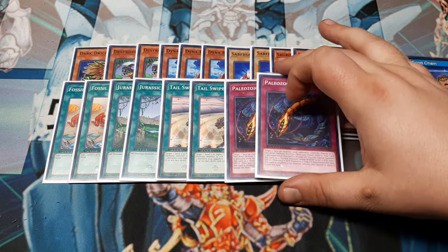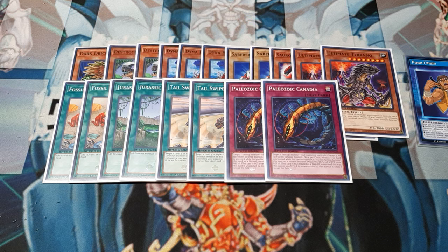For traps, two copies of Paleozoic Canadia. Target a face-up monster the opponent controls and put it face-down in defense — basically a trap Book of Moon. Once per chain, when a trap is activated while this is in the graveyard, you can special summon it as a two-star Water Aqua normal monster with 1200 attack and 0 defense; it's no longer treated as a trap card. If summoned this way, it's unaffected by monster effects and banished when it leaves the field. This gives us a bit of extra defense. If we run into something like Sakuretsu Armor, we can play this, put it in attack mode, and possibly continue the attack. It also pairs well with Tail Swipe and keeping our monsters alive on board.